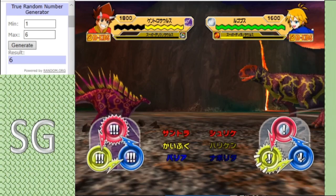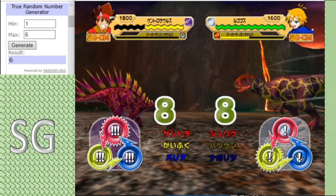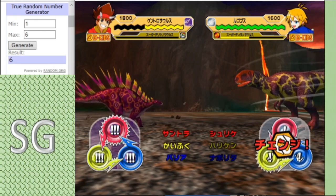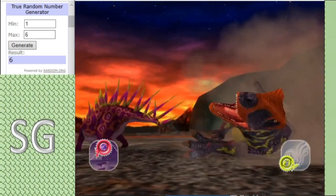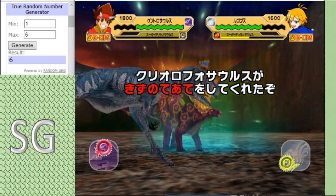Not looking good for Louse — we could be seeing his second ever defeat in my tournament, his winning streak could be ending here. But a critical hit from the Kentrasaurus and the Light Recovery coming in, though it's not doing much healing.